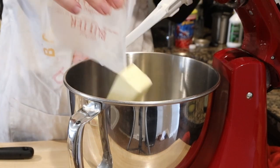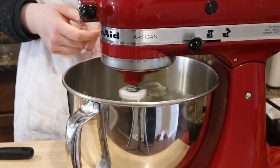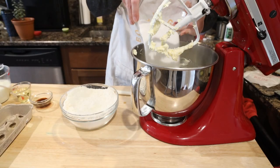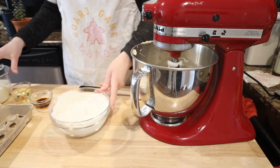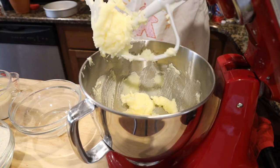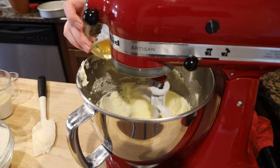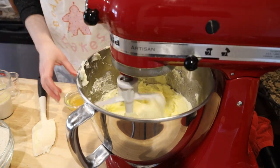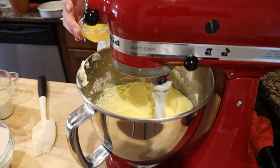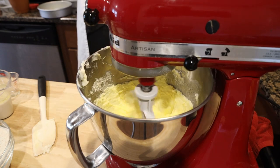In your stand mixer or mixing bowl, add two sticks of softened unsalted butter and mix for a minute or so until it's nice and creamy. Add in 340 grams of granulated sugar and whip on medium speed for about eight minutes until it's nice and fluffy and a light yellow color. Add four eggs, mixing for one minute between each addition. I skipped this in some of my attempts and it definitely turned out better if you actually leave the whole minute in between, so I recommend taking this piece of advice.